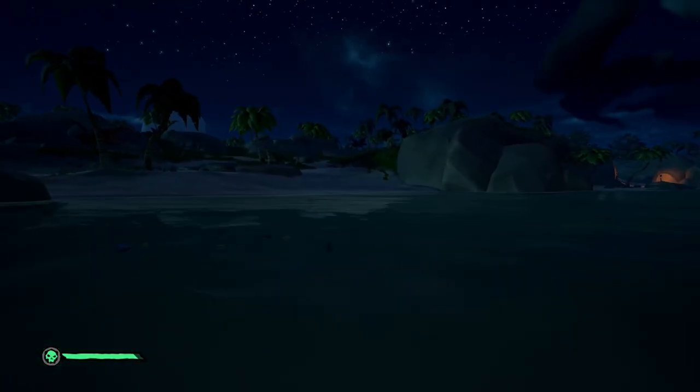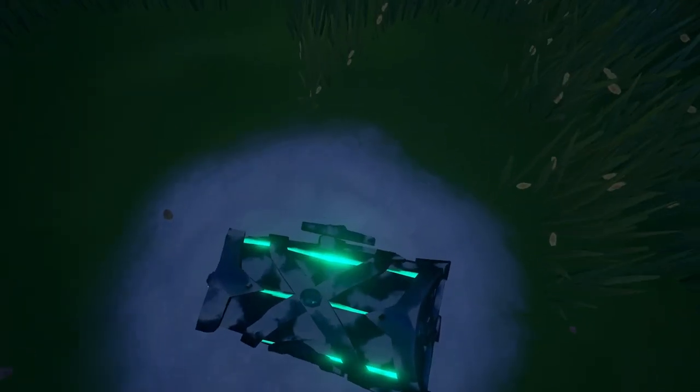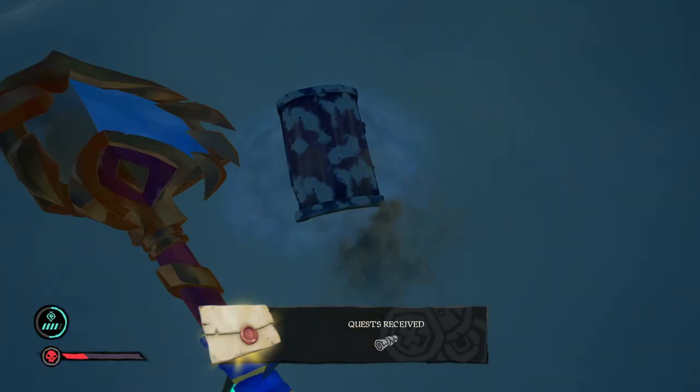Once you have completed all that, you will receive a map with two X's on it. One of these will be the Chest of Legends and the other will be an Athena keg. And if you don't quite make it to grade 5, you can always carry on with that second Thieves Haven run you started.